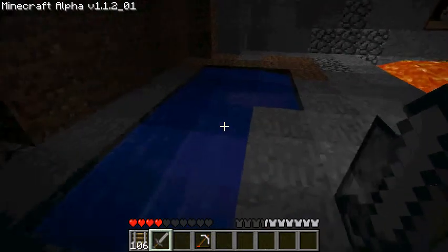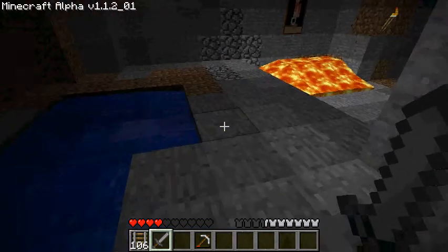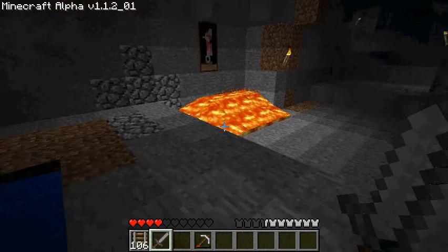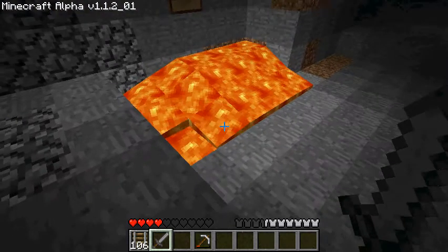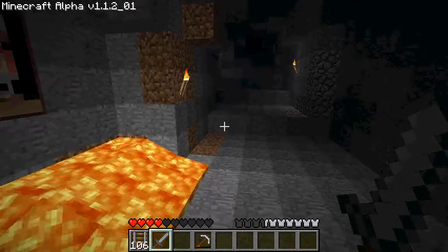And there's my awesome pool of water. This is gonna turn out absolutely horrible. There's my lava all carried up with buckets. Buckets are useful.